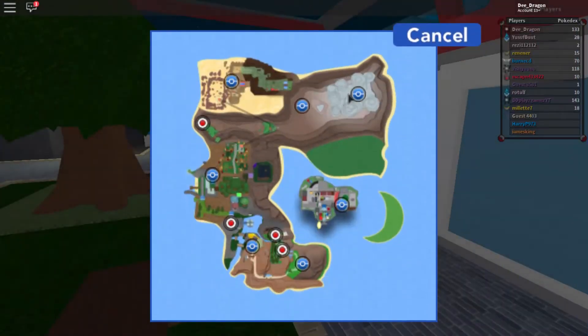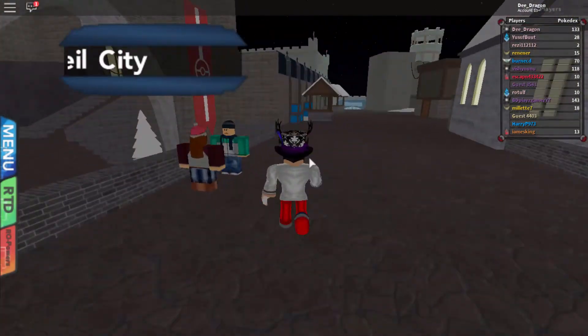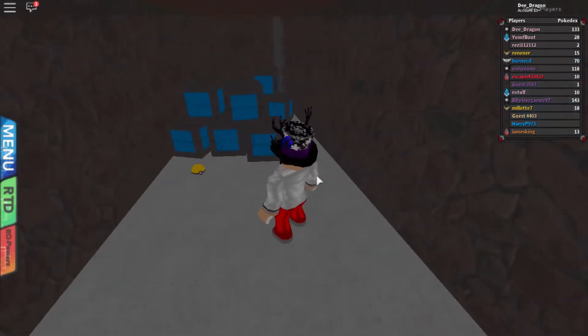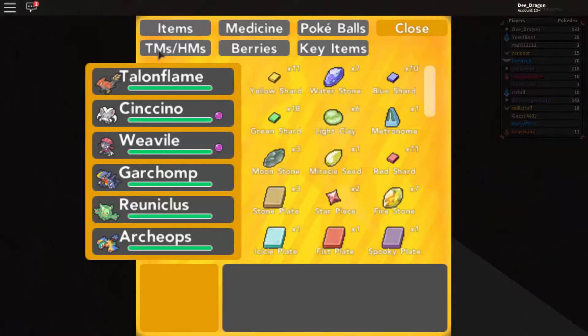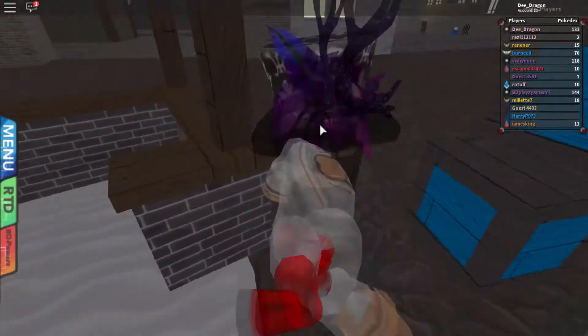For the first TM, we're gonna go to Frostville City. When you come to Frostville City you'll see this well, and you have to walk here and go inside. You'll see a golden Pokéball — when you touch it, you get TM10, which is Hidden Power.